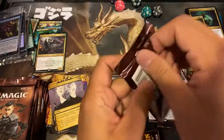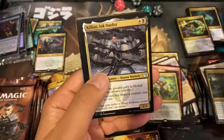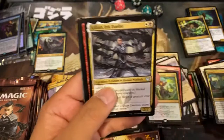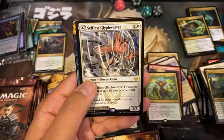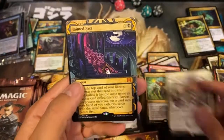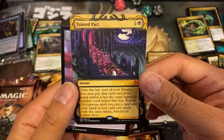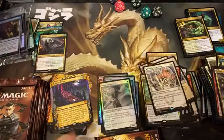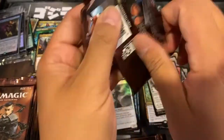I would love to pull a Demonic Tutor there. Zach says you think you can pull the mythic dragons if you're lucky — so we got one mythic dragon. Selfless Glyph Weaver — tainted pack for a mythic. Exile the top card of the library, you may put that card into your hand unless it has the same name. Two casting costs. Mythic hit there — nice. Always nice to pull a mythic in that slot.